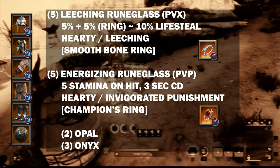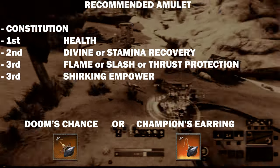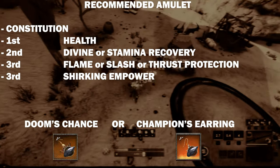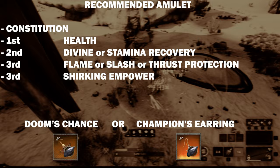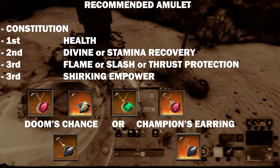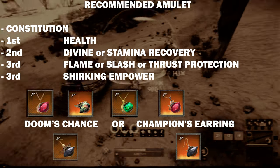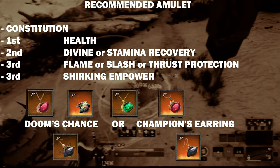Two Opal and 3 Onyx Gems are recommended for the Rune Glass. The Amulet should be built with Constitution, Health, Divine or Stamina Recovery for the second perk, and Flame, Slash, or Thrust Protection, or Shirking in Power for the third perk. I swap my Amulet according to which type of damage is most dominant for my opponents.